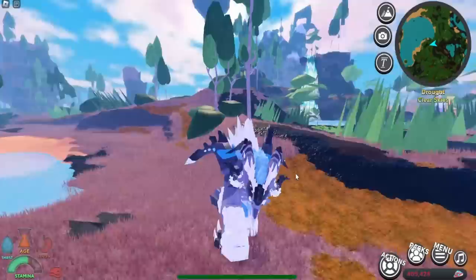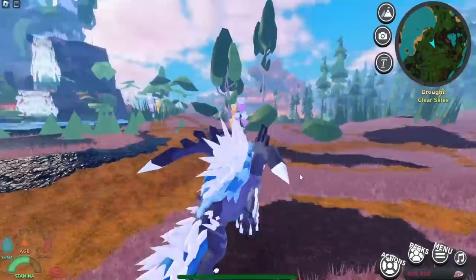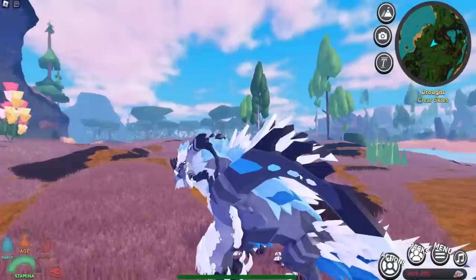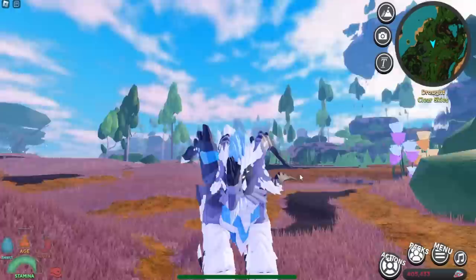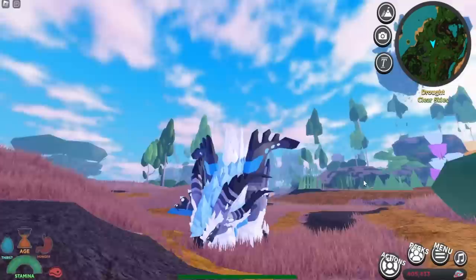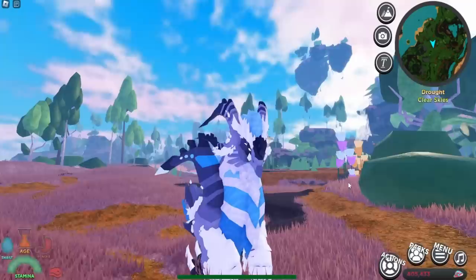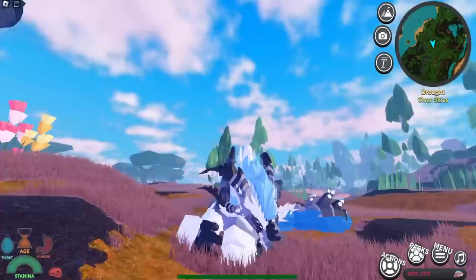Let's check out its animations. This is the walking animation, and then this is the running animation. And then here is the flying — just kidding, this thing cannot fly. That would actually be insane if this creature could fly, too. Well, good thing it can't because that would suck. Now let's do the Z animation. Oh, look at this — that is sick. Then the X animation, the N animation, the sitting animation, and the sleeping animation. Those are all the animations.